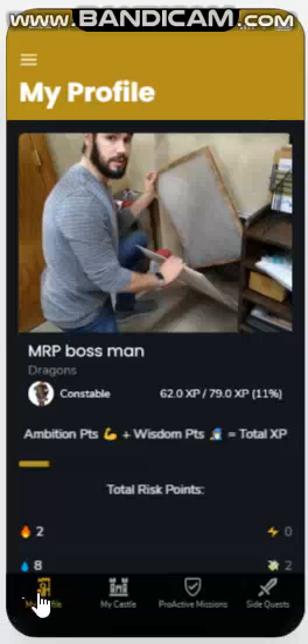The first thing you're going to see on the My Profile tab is a sort of scorecard or dashboard. The whole point of the game is to level up by getting experience points in the form of ambition points and wisdom points.